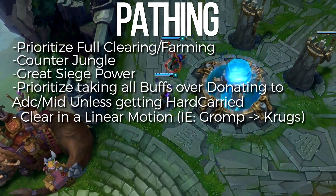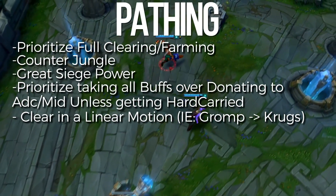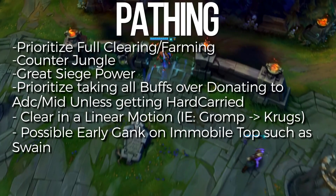There's also this cheese path I sometimes do on blue side, where I take the enemy jungler's red and get to level 2 with a point in Q and E. But that usually only works on level ones that are extremely weak, like Swain.